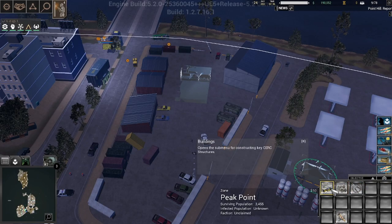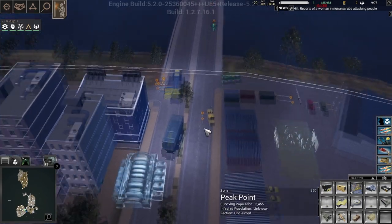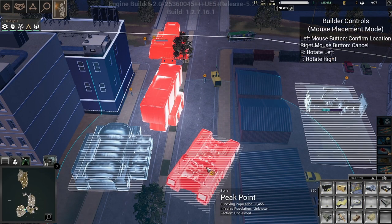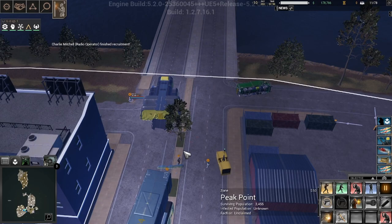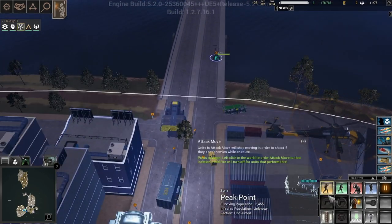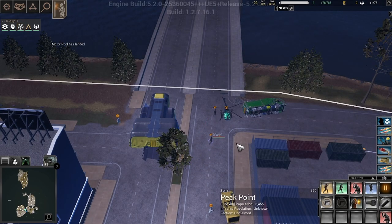Your first goal should be containment. Your secondary goal should then be rescuing civilians. Once you've limited the outbreak's potential — when you've limited how many people are out in the field — now you have a smaller population of zombies. You can then go ahead and start hunting down patient zero.